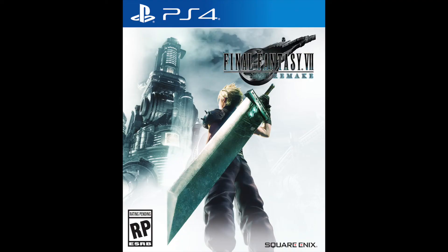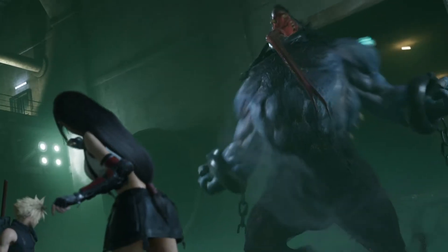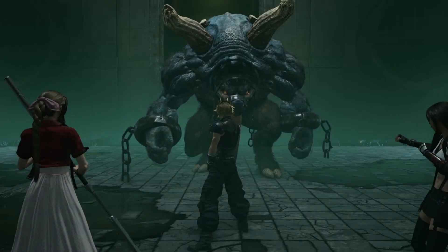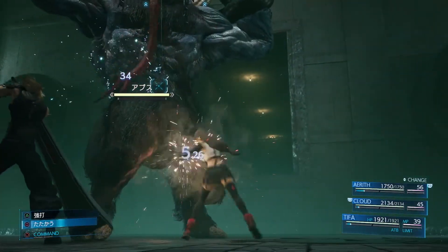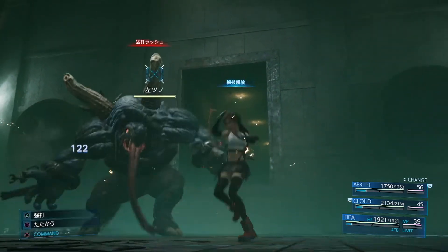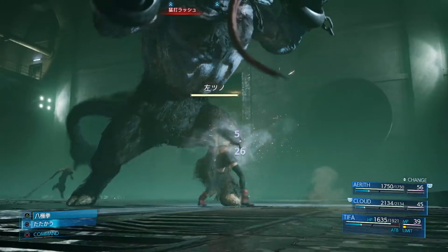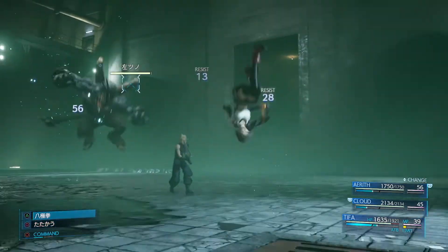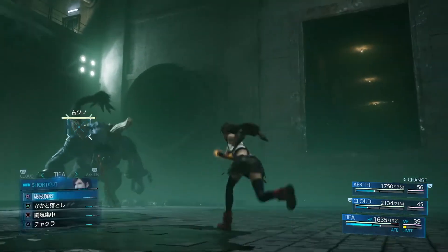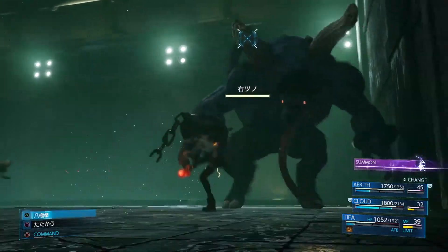Last but not least, we get the official reveal of the western box art for Final Fantasy 7 Remake, and it just looks amazing. I love the nostalgia it brings back and the homage it pays to the original box art. We also got a better look at the airbuster boss fight, and I need you guys to hear some of this awesome battle music. Did you hear that? Were there goosebumps on your skin? Because that's what it was for me — literally one of my favorite battle themes of all time, and it just sounds so amazing.